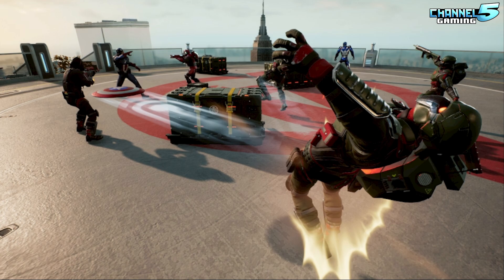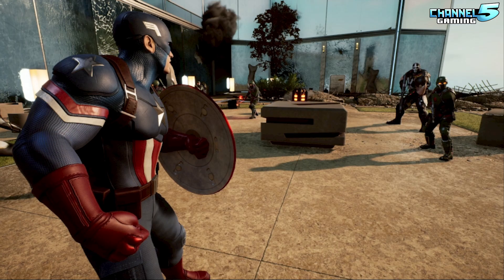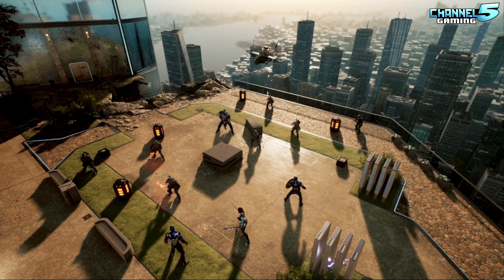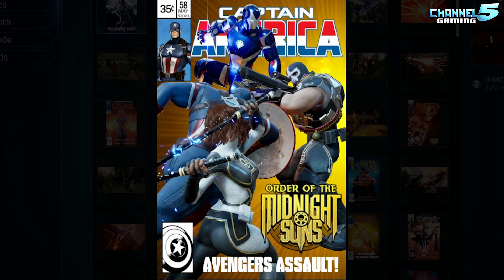First time introduced to Captain America — he's lobbing his shield, taking out three guys, you can see the shield flying back to him. Then first time introduced to Crossbones — Captain Marvel's nemesis. Getting a couple of photos of them with the city and the Avengers Tower, this was a really fun mission especially going to Avengers Tower. What I tried to do with the photo is get everyone involved: Captain America charging in with his shield against Crossbones, Iron Man flanking from the side, and Hunter being the melee character taking cover behind Captain's shield, charging up her swords, running in with him — the Avengers' assault on Crossbones.